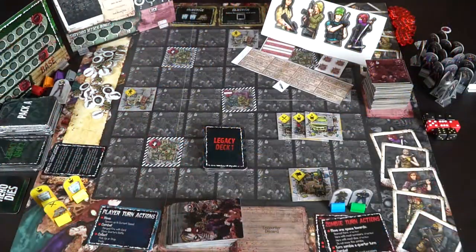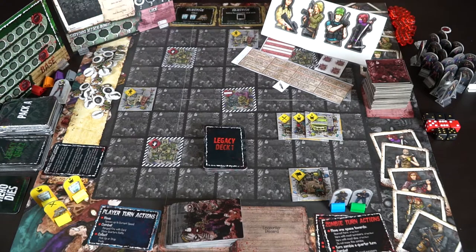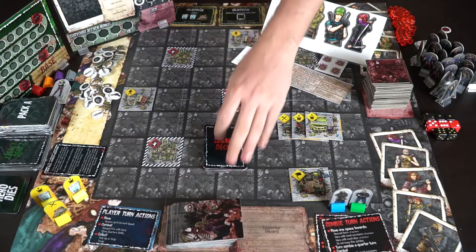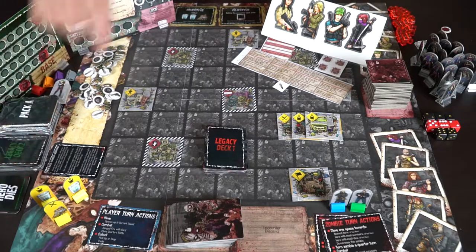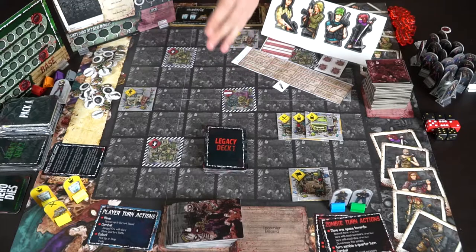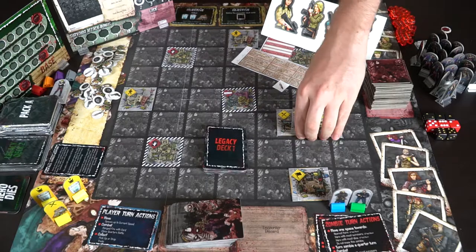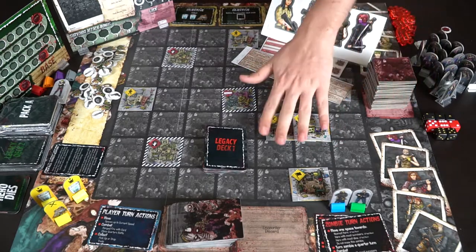Let's take a look at the board and all the components of the game. Here we have Zombie Legacy with almost all the components — there's additional stuff including legacy components, but this is enough for the base first portion of the game. There's the legacy deck one, additional packs, what might happen when a hero dies, and other legacy stuff. We'll go over components quickly and then discuss setup and character creation.